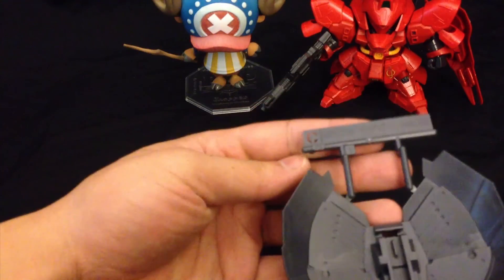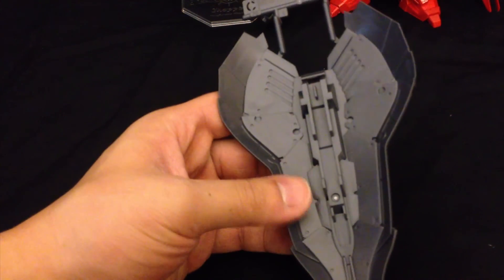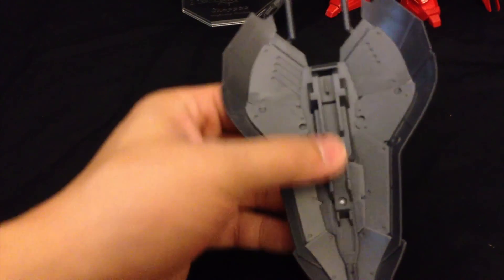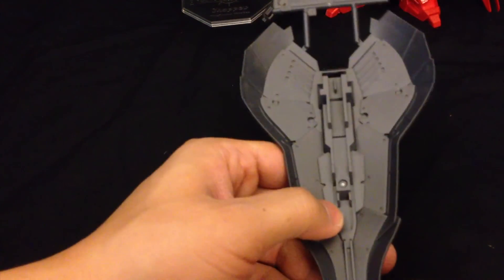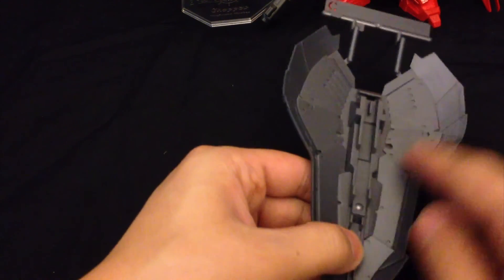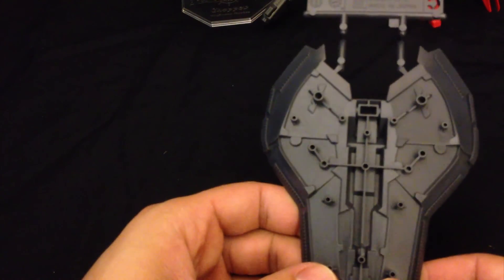Strangely enough, our C plate isn't what you'd commonly think — it's just this small piece in a dark greyish color for the inside of the shield. There's a whole bunch of detail going on there. If you really want to detail this up you'll have the opportunity to — just be careful with these fragile-looking tips.